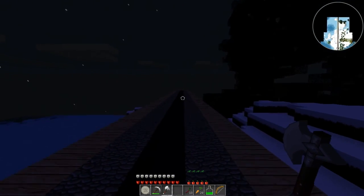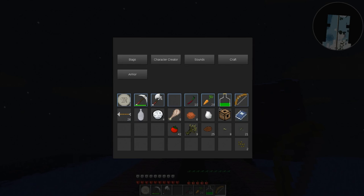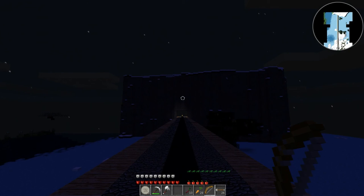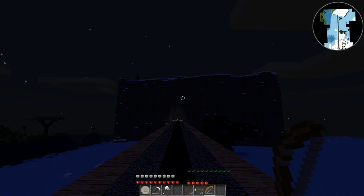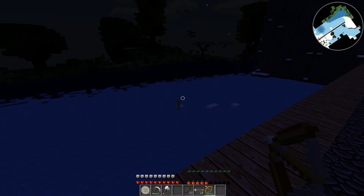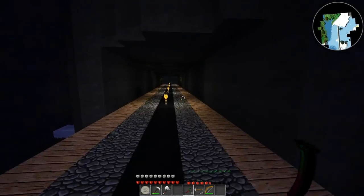Probably a good idea to keep sprint available so if I need to run out of a situation quickly — like some kind of mob trying to attack me — I can do that. Probably also a good idea to learn how to use this bow and arrow. Let's stash that bottle of fly. Usually you gotta put the arrows next to the bow — maybe on the other side. There we go. Left click to load, left click to shoot. That was so underpowered, didn't even get close to that thing down there. I don't know where the other arrow went.